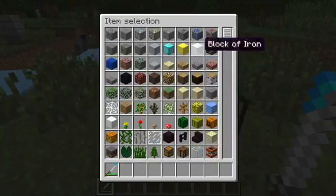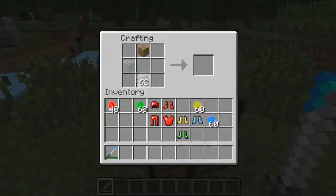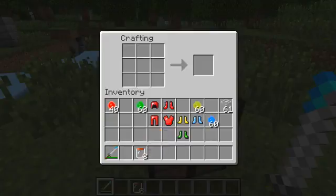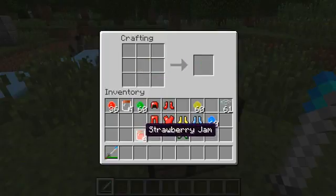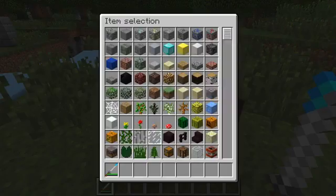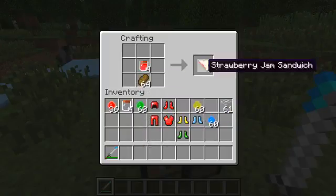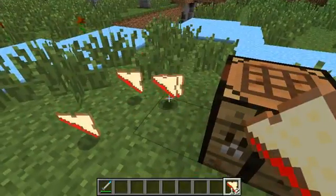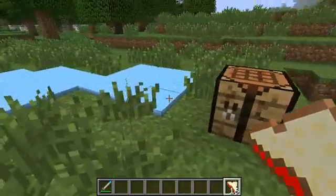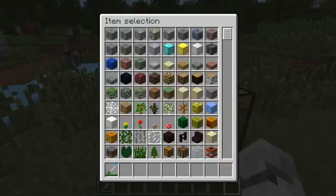On top of the armor sets I've added a couple of random other items. You put a plank up there and glass like that and you get some jars. You can use jars with red gel to get strawberry jam — yes, I added jam into the game! It's not very useful on its own, but if you get some bread you can make strawberry jam sandwiches. You get four sandwiches per craft, and they heal two hunger bars each.